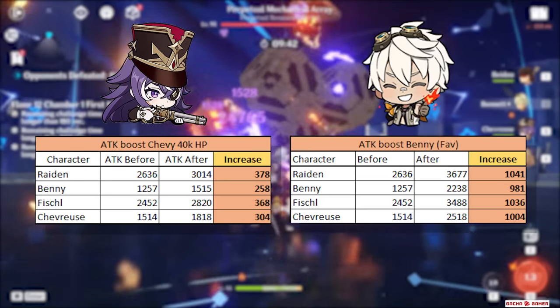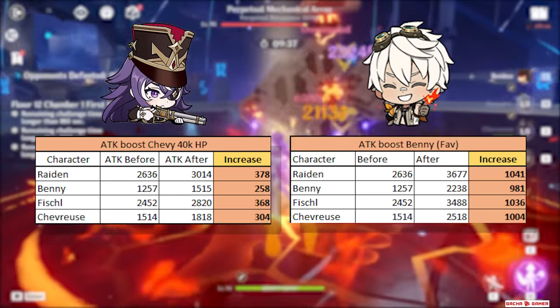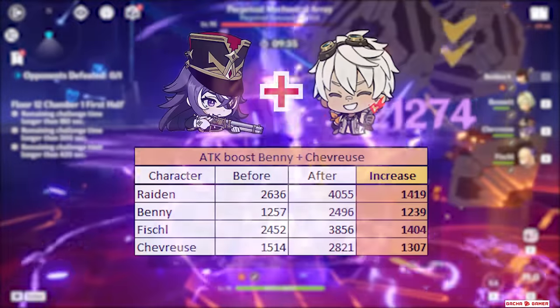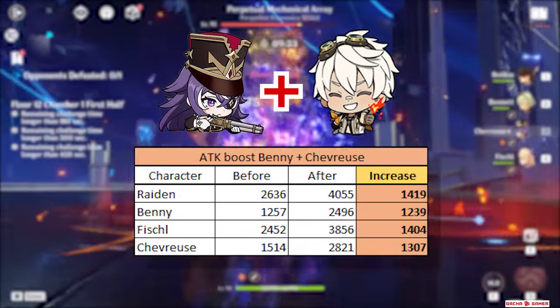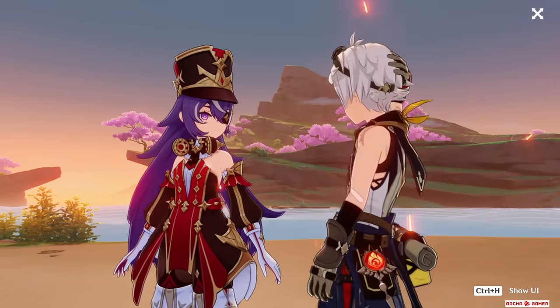Compared to Bennett's boost it's about 3 times weaker, but ironically Bennett will be one of the best teammates to use with Shevress anyway, so together they will provide a significant attack boost. You've got an unlucky adventurer and one missing eye — they're meant to work together.